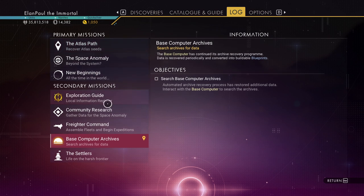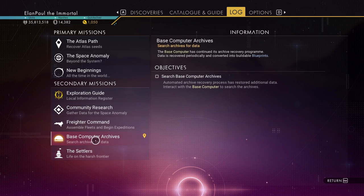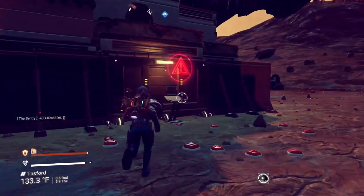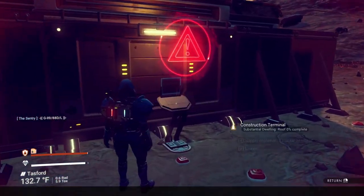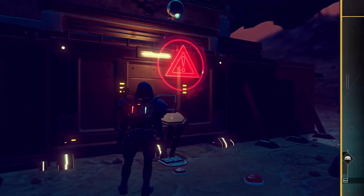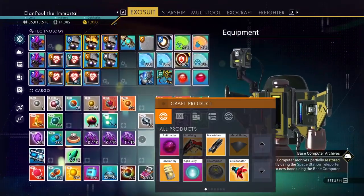In regards to the main things we have going on: we have the Settlers, which is always something you'll be working on as a secondary mission. We also have the Base Computer Archives, which will always remain there even once you get to the 99 percentile. We're going to go back to doing the Atlas Path, but while we're here we're going to jump over to this building. We have to complete the roof, so we need two solar mirrors — not even sure if we have the ability to build those.